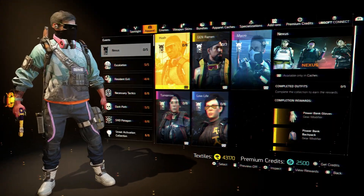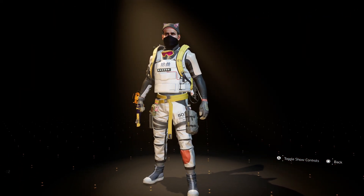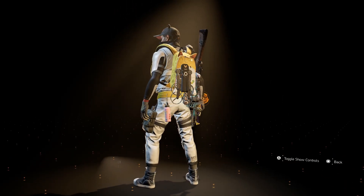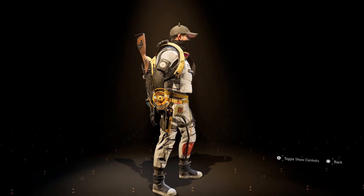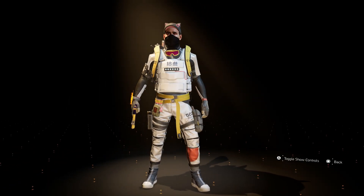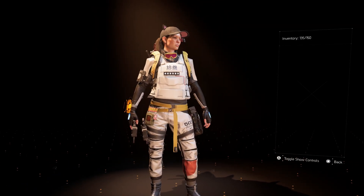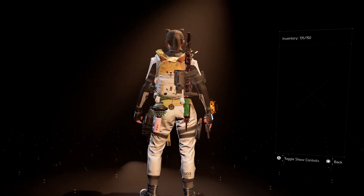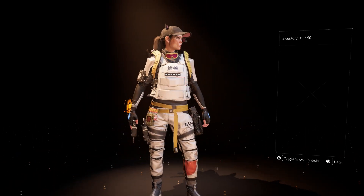Next is Gen Ramen, which is actually one I liked the most out of all of them. It's a full white, futuristic-looking outfit. You can see it on both the guy and girl characters. This one also comes with a backpack, so you can use that backpack mod on whatever current backpack you're using. Definitely one I liked better than the others.